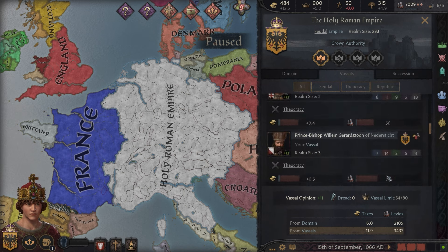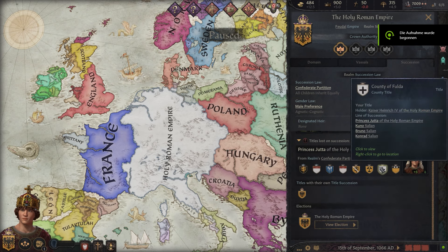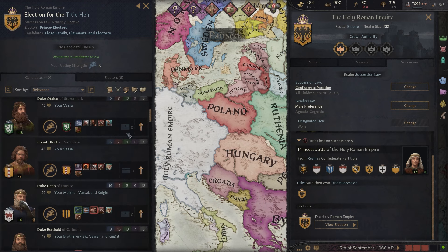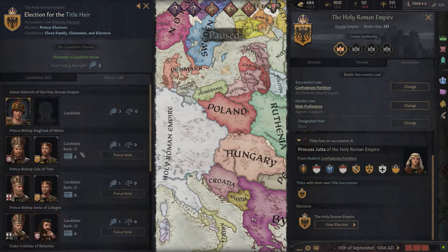In addition to this, the succession laws of the empire make it that the Kaiser cannot pass the title onto his player heir. Instead, the heir to the empire is elected by the powerful vassals of the realm, so even if you become a Holy Roman Emperor, it is a challenge to make your dynasty remain in the highest seat of power.